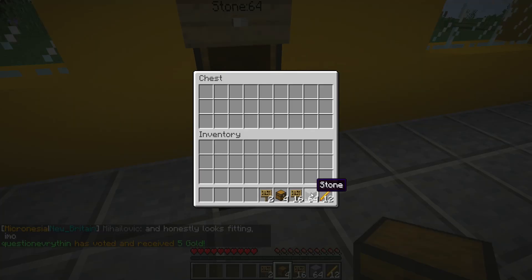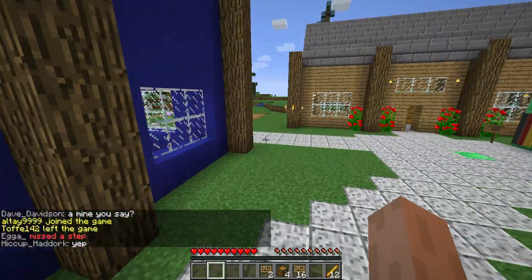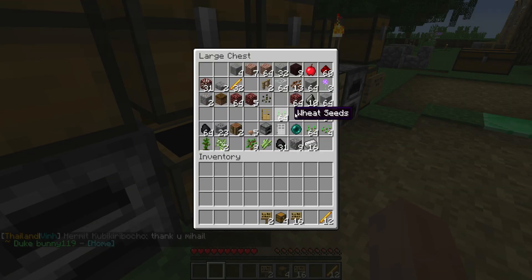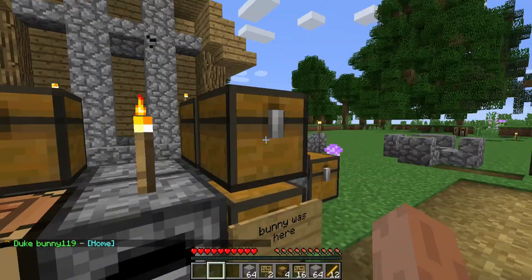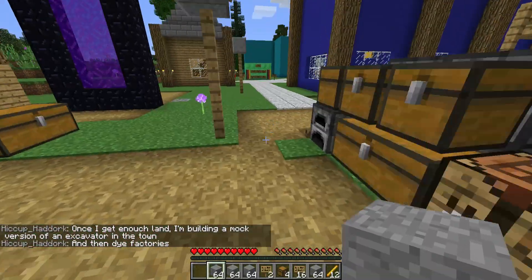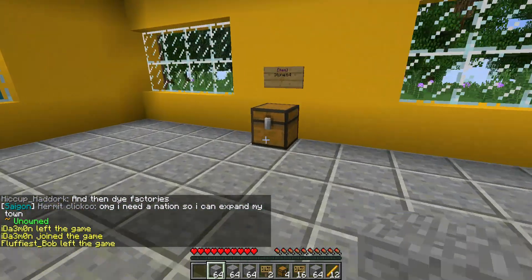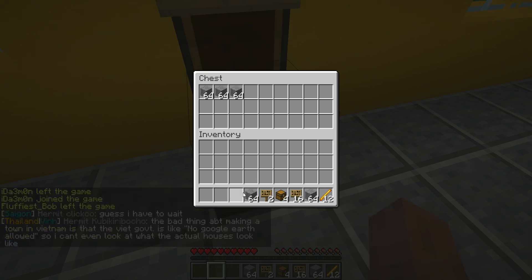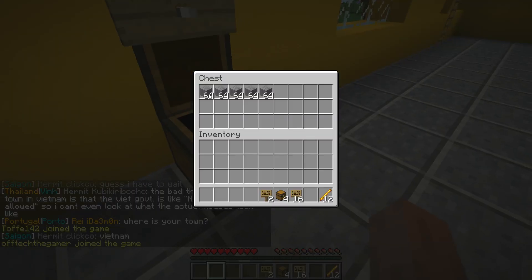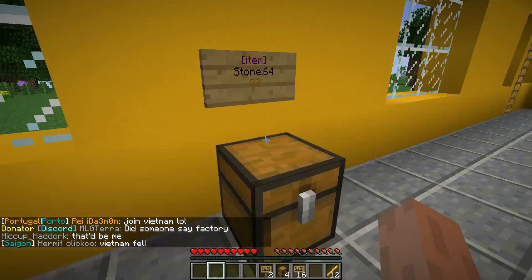I add my 64 stone into the chest, and I can add more stone from my other chest — however much I want. Now every time somebody buys from me, one stack of stone disappears and I collect two golden nuggets anytime somebody buys a stack of stone.